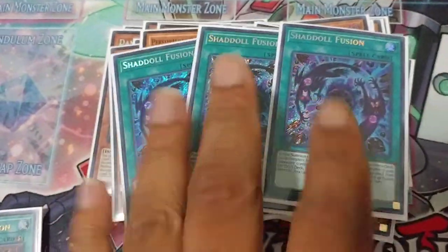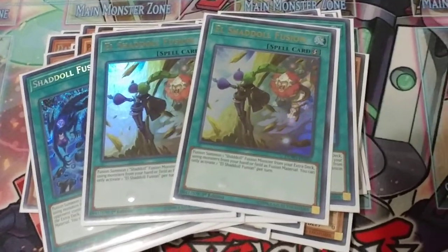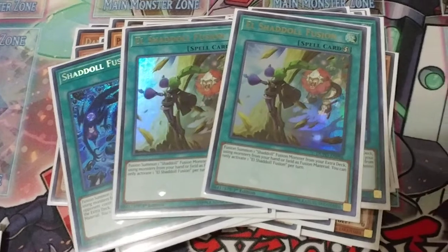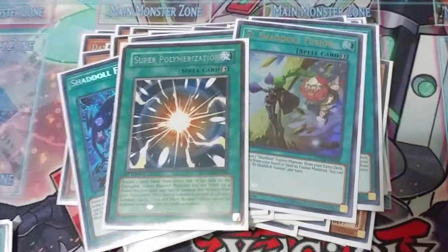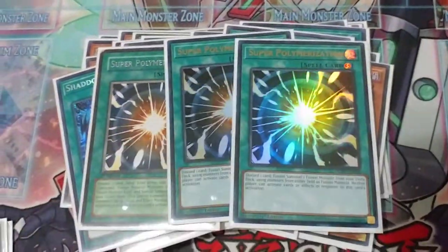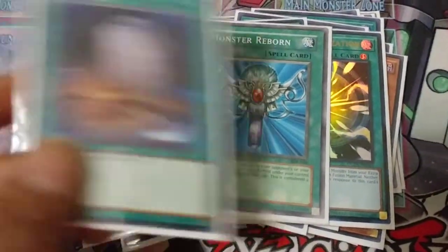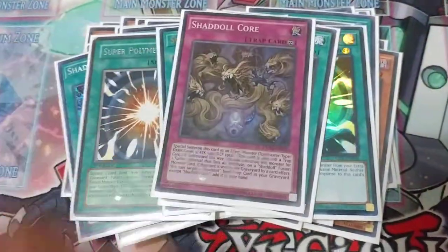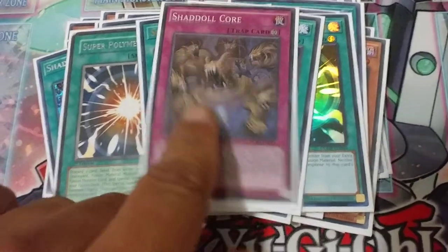Spells: 3 Shaddoll Fusion. Just 2 El Shaddaios — it's not pure so I don't necessarily need it like that, and often enough I usually side out one anyway during game 2 or 3. 3 Super Poly — best card of the deck. I also side out the Raigeki every game 2 so I can put in more side cards and still have enough consistency. Foolish Burial, Multifarious, and Shadow Core — really good to retrieve the Shadow spell fusions, and it becomes whatever attribute you need for the fusion.